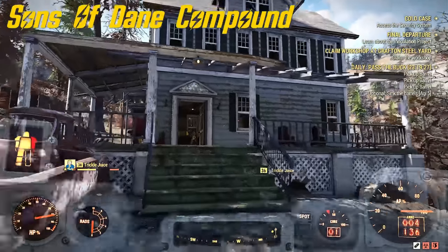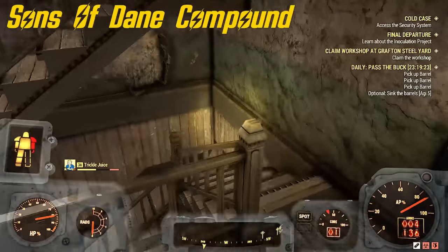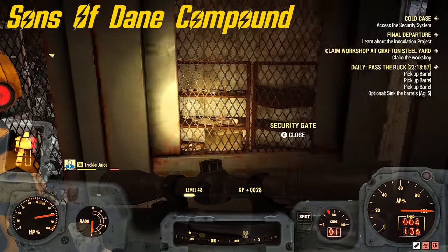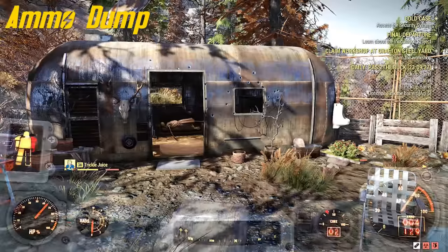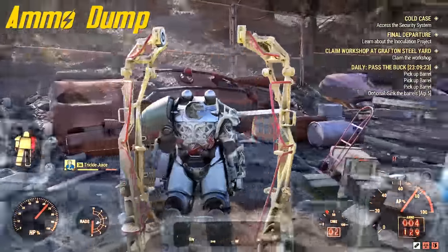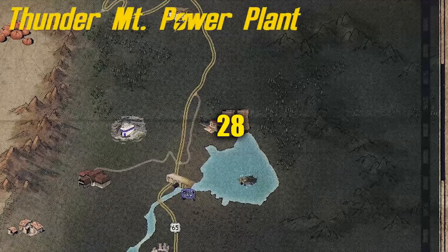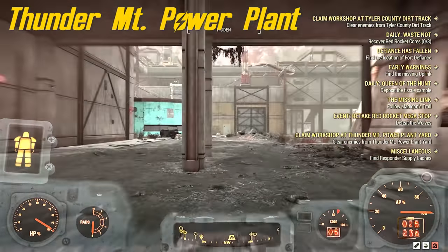Next is number 26 and number 27 — they're very close together. The first one is at Sons of Dane compound, in a house in the basement behind a level 3 locked door. You can go upstairs and hack a computer — I think it's level 2 hacking. The other one is across the street at the ammo dump, protected by a couple turrets, but they're very easy to kill.